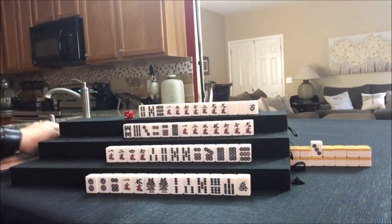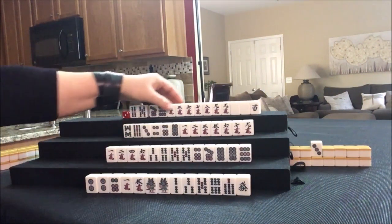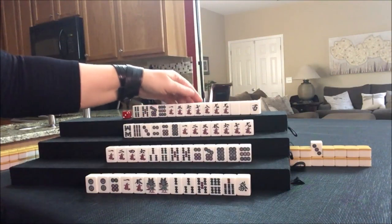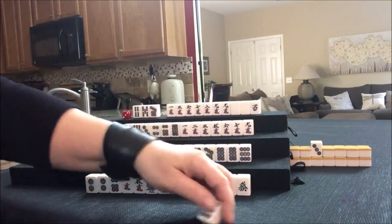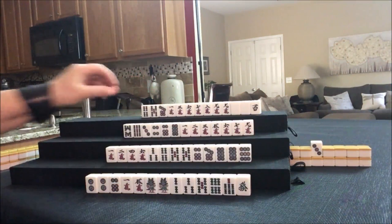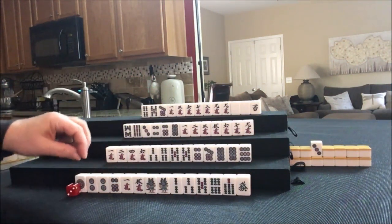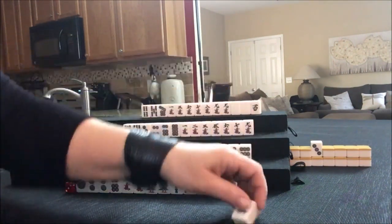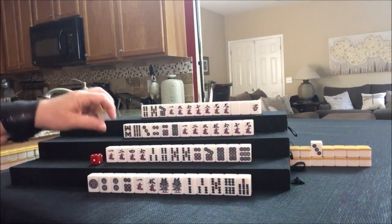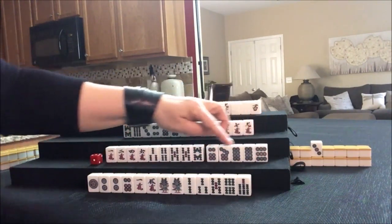Seven dot — draw. Seven dot. I think I want to try to play half flush. Let's get rid of this nine dot. One dot — let's draw. One dot. We can get rid of the green dragon now. Draw. Eight bam, eight bam. Chi potential all throughout there.